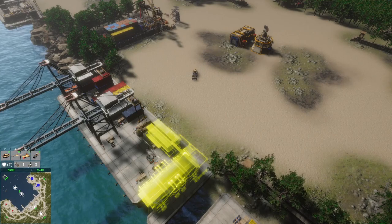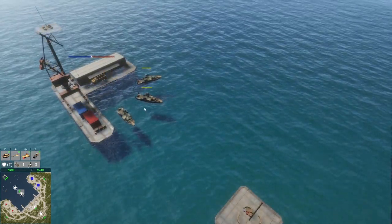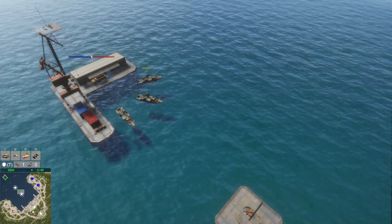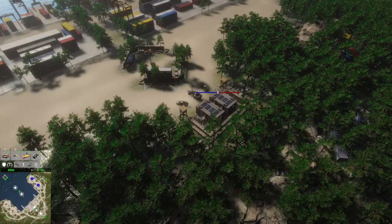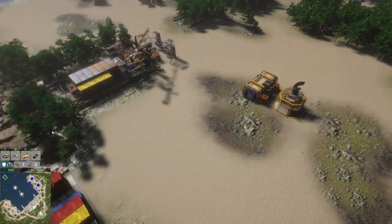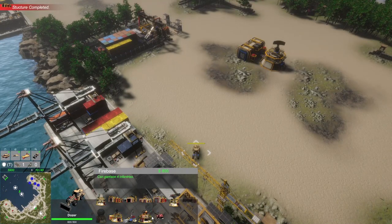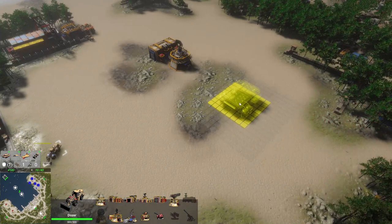With the shipyard placed, we need to capture positions in the center of the map — squares that also let us capture additional ships for our push into enemy territory. We have to do the same with ground positions. This game really makes me think of what a Command & Conquer Generals 2 would look like. Let's go ahead and build a factory now.